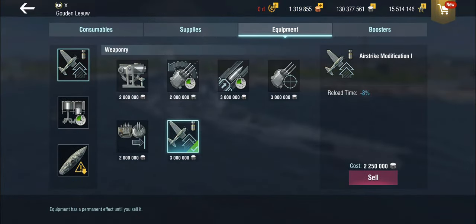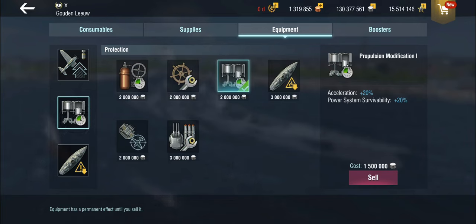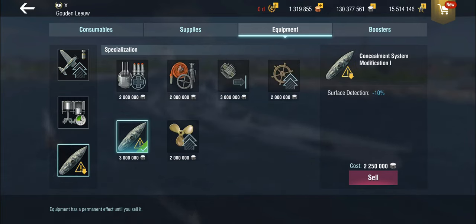I'm still using the airstrike modification, because this is geared towards maximizing what you can do with your airstrike. Now this doesn't actually get you an additional airstrike, but it does get them out earlier, which means you can take advantage of things you may otherwise not be able to. We're still having propulsion in second and concealment in third.